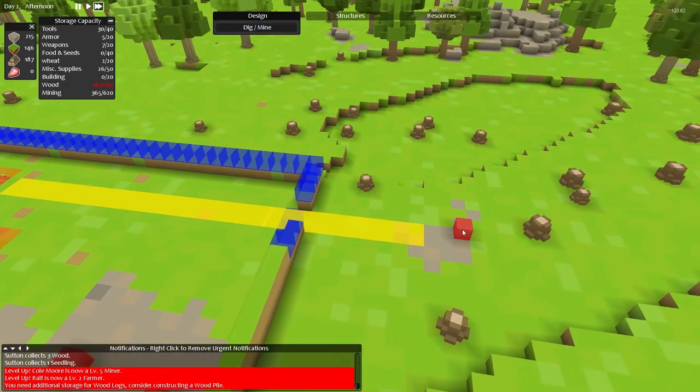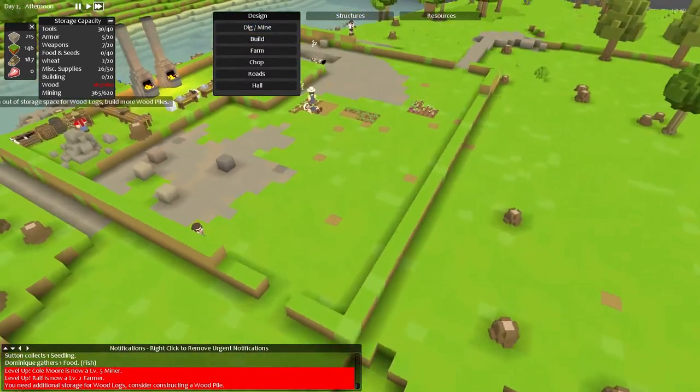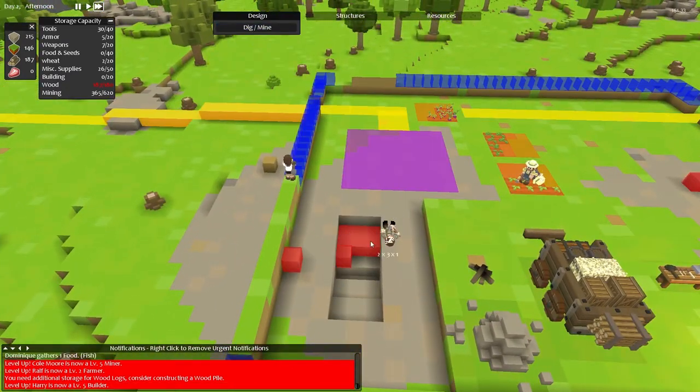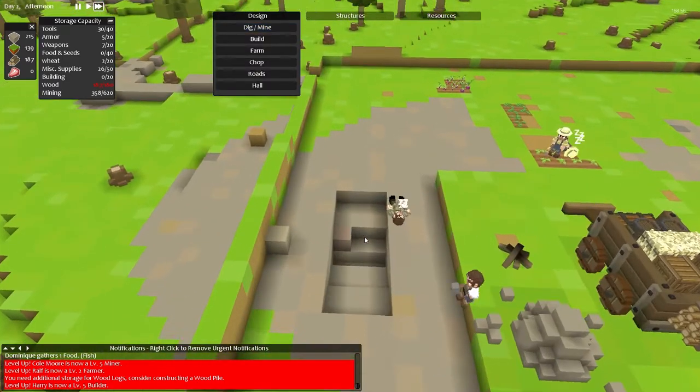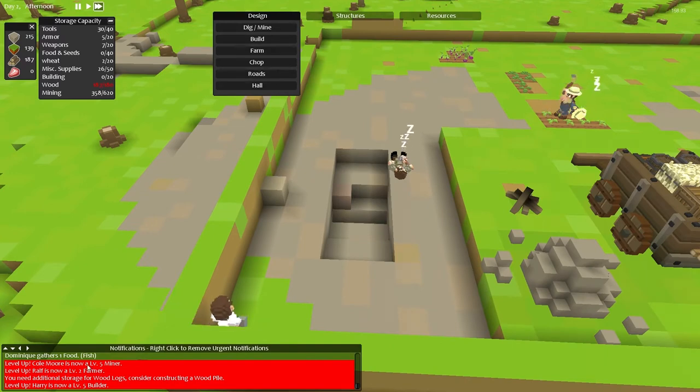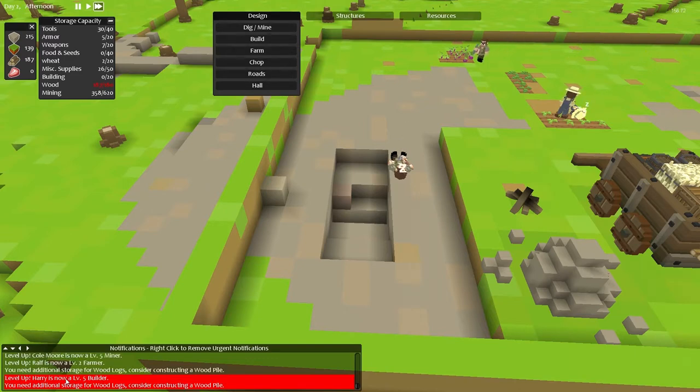Cool. Can I dig that as well? Get that out of the way. Let's go back over here and see if we can dig this area down here. Colmore is now a level five miner. Ralph is now a level two farmer. I need additional storage for wood logs. Harry is now a level five builder.